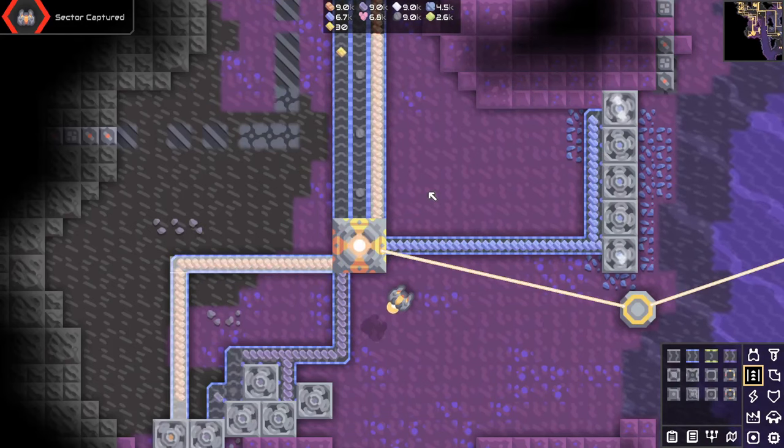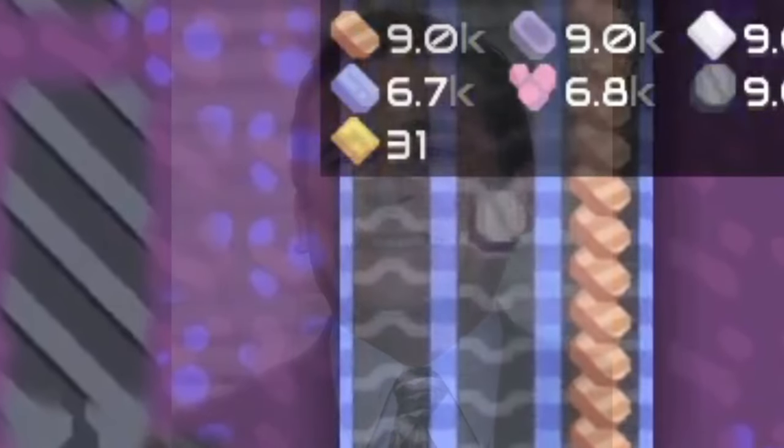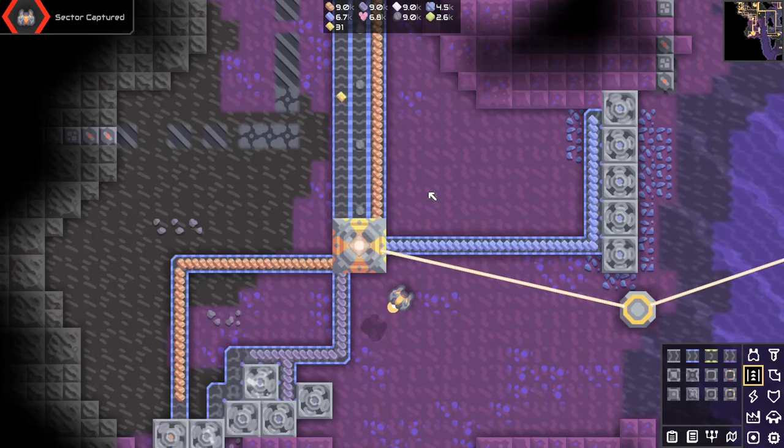Surge alloy, made with lead, copper, titanium, and silicon, is a really expensive resource, so don't be ashamed if you're low on it. This is the biggest factory I can make for this stuff — it's small, I know, but it works.